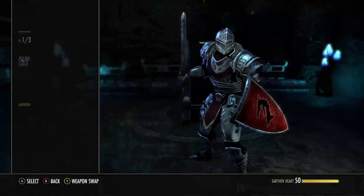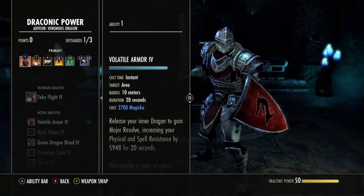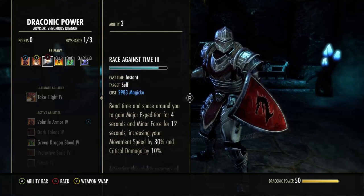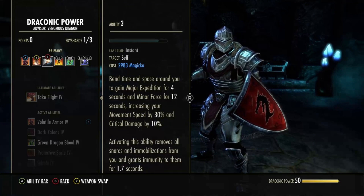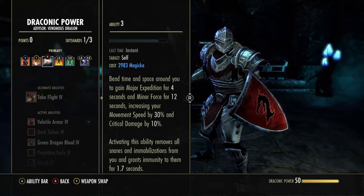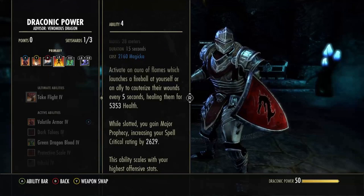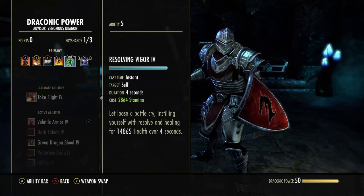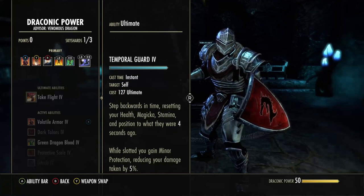Popping over to the back bar, still running Volatile Armor and Fragmented Shield for the Major Mending. Race Against Time — this is going to be our snare removal. Not really using it for the crit damage, but the movement speed and snare removal are really nice. Cauterize, still really good and still feel like it's needed. Resolving Vigor and Temporal Guard for a little bit of damage reduction.